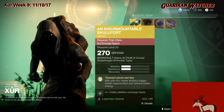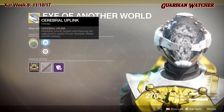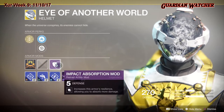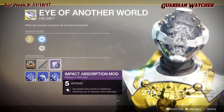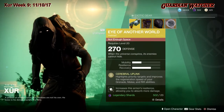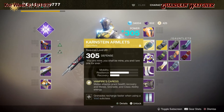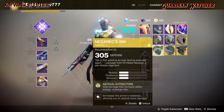Next exotic is Eye of Another World for the Warlock, with a little mobility and twice as much recovery. The intrinsic perk is Cerebral Uplink, which highlights priority targets and improves the regeneration speed of your grenade, melee, and rift abilities. It has a Mobility Enhancement mod, Restorative mod, and Impact Absorption mod. Quick note: if you're a Warlock, you can get this for free when you pick your first exotic, so I don't see a point in spending 23 legendary shards on it. The Karnstein Armlets and the Nazarek Sin are two exotics that are way better.